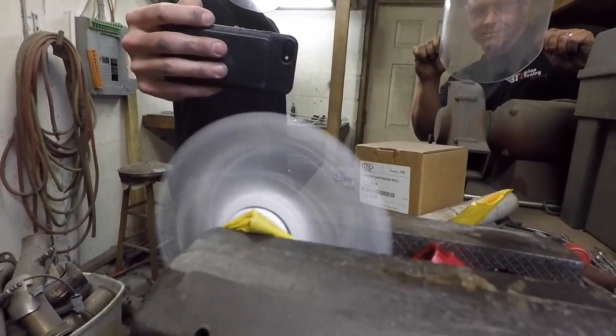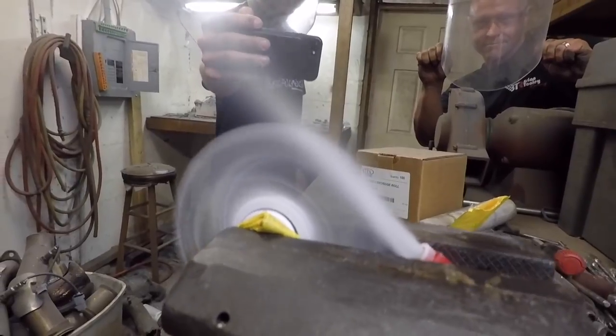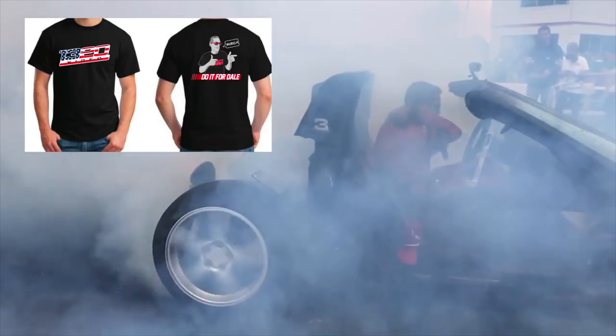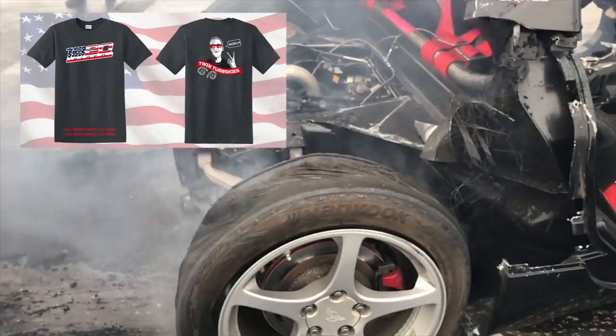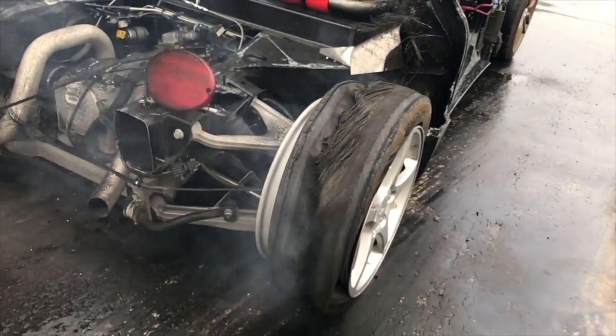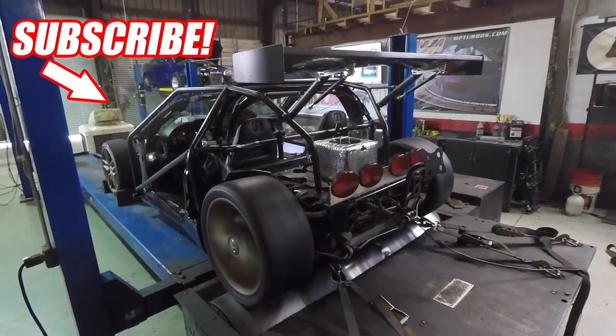But for now, thanks for watching. Do it for Dale and we will see you later. Hope you enjoyed your time on the Cletus McFarlane YouTube channel. Check out some of our t-shirts - we've got the Do it for Dale t-shirt, the Do it for America t-shirt, and of course the Twin Turbskis t-shirt, all of which can be found in the link in the description below. If you liked what you saw, please subscribe and check out this video that we posted earlier this week.